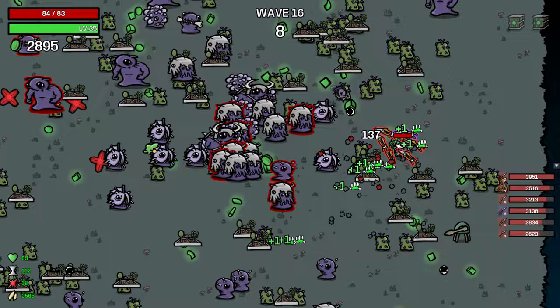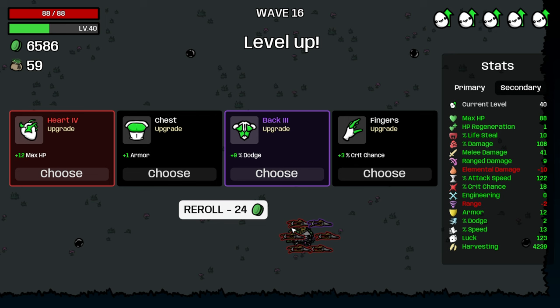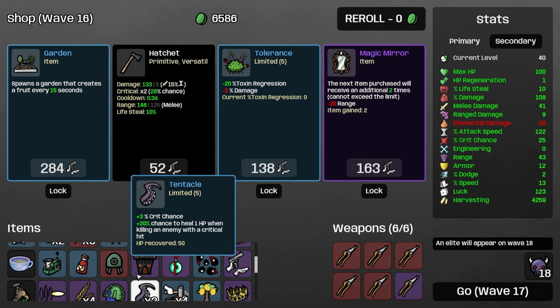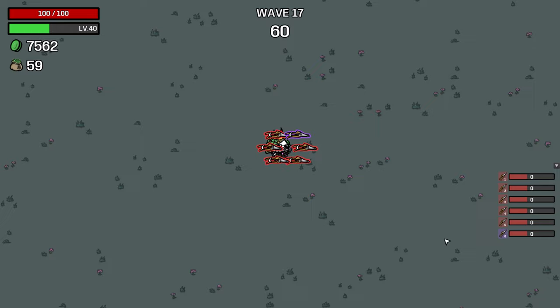That lemon costs us an HP — unbelievable lemon tree, how dare you betray me. We have 6500 now. We'll take cake, cell missile. Max HP is insane, take some range, take harvesting, rich chance, harvesting. Do we magic mirror a garden? I think so. Then we just pass and we have 7500 dollars.